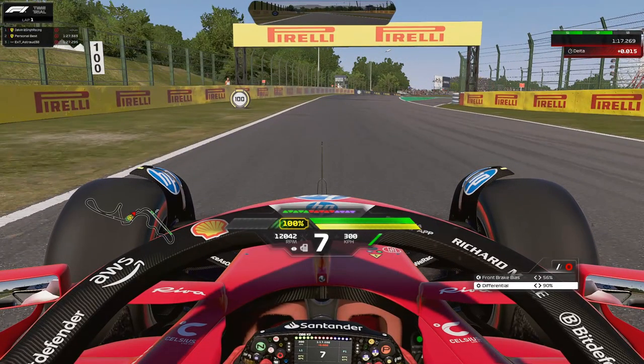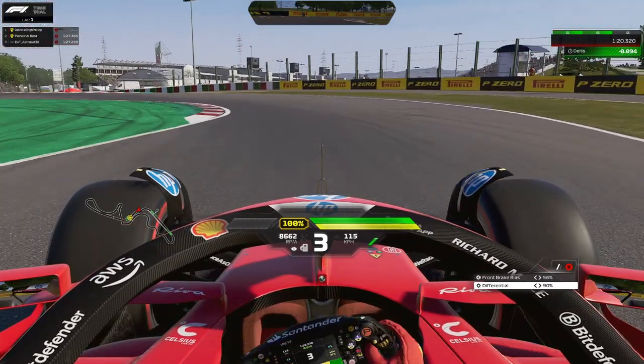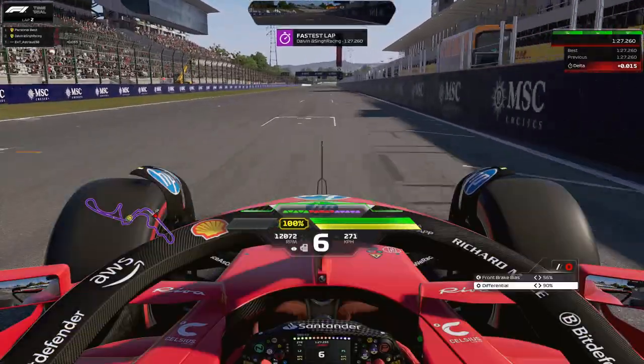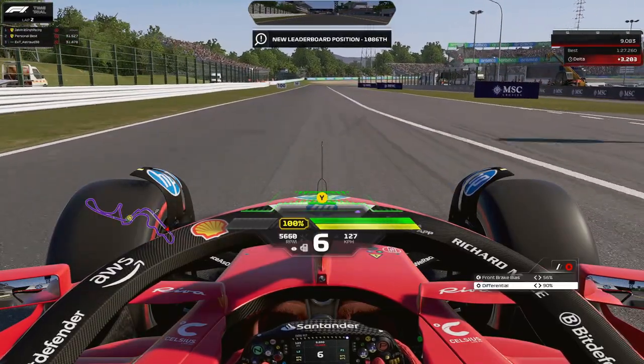Heading into the final chicane — this is going to make or break your lap time. Brake at the 100-meter board in a straight line. The track turns away from you in this braking zone, so be careful not to be too tight on the left-hand side initially — leave a bit of space and take a lot of the entry curb. Take a lot of the inside curb on the right, which should open up the next left-hander. You can ride the curb on the exit and stick to the right-hand side to minimize track distance, gaining a few more thousandths down to the finish line.